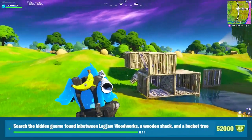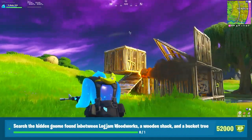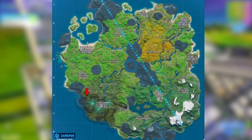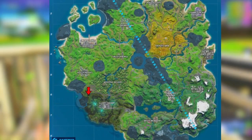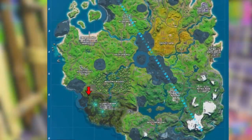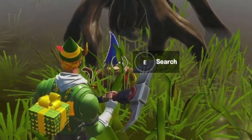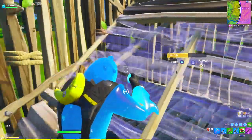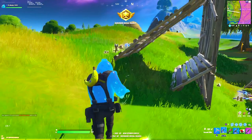The next challenge is to search the hidden gnome found in between Logjam Woodworks, a wooden shack, and a bucket tree. Those locations may sound a little weird, but the map on screen shows you exactly where to go. All you have to do is go right where the arrow is pointing — it's right in between Holly Hedges and Slurpee Swamp. It's just sitting in the grass on the edge of a swamp, and if you go directly where the map points, it should not be too hard to find.